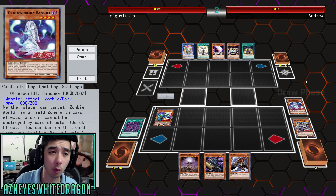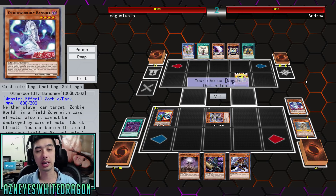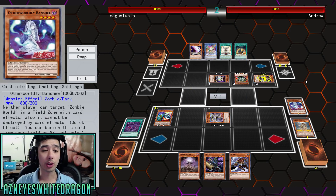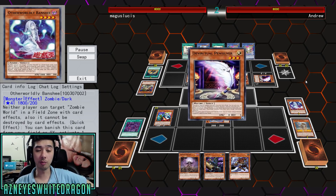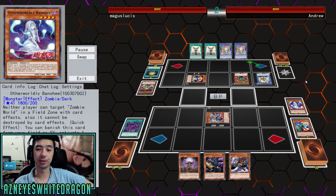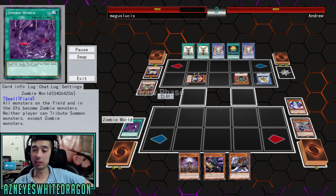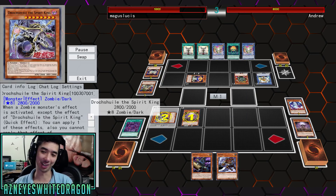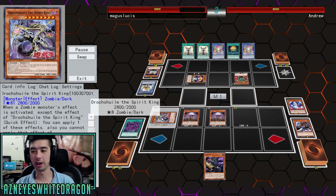One of the newer cards is Otherworldly Banshee. There's another spell card too but we'll get into that in a second. Otherworldly Banshee is an effect monster that says neither player can target Zombie World in a field zone with card effects, and it also cannot be destroyed by card effects. As a quick effect, you can banish this card from your field or graveyard to activate one Zombie World from your hand or deck. So basically it ensures you always have Zombie World up.